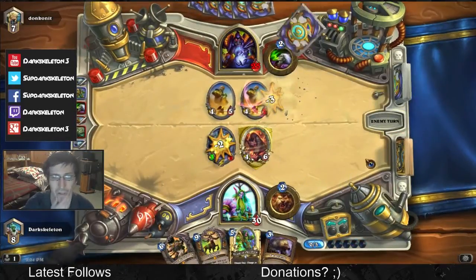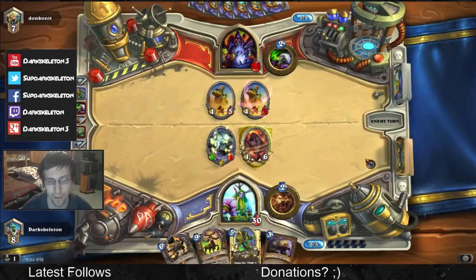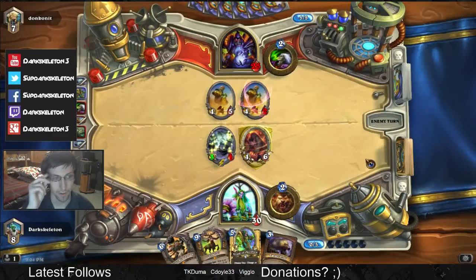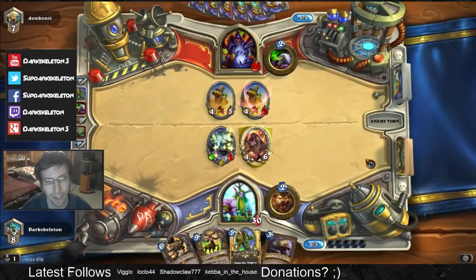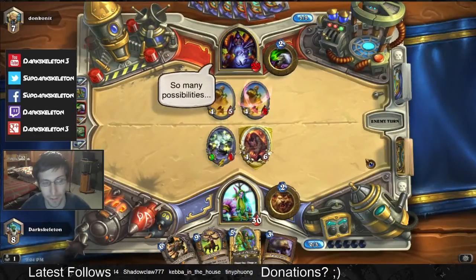And just like every other competitive druid deck, it runs spells for removal like Wrath and Swipe. Although a combo ramp druid does play some big creatures like Ancient of War, it is not a control deck. If you try to play it too controlling, removing every single minion your opponent plays, then by the late game, classes like Priest, Warlock, and Control Warrior will eventually overpower you.